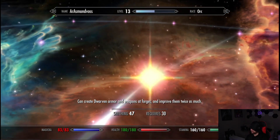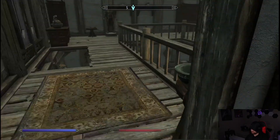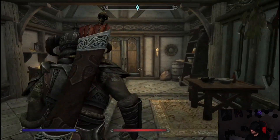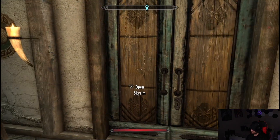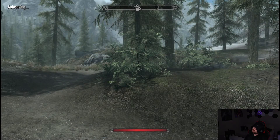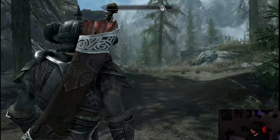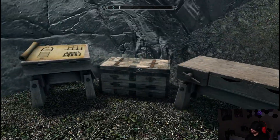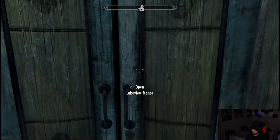We aren't too far away from becoming masters at orcish smithing, so that's good. Let's go ahead and head on out and go get some more material. We need to get plenty of material — wow, we're already at a pretty high carry weight. Let's go ahead and put some stuff back inside the house real quick.